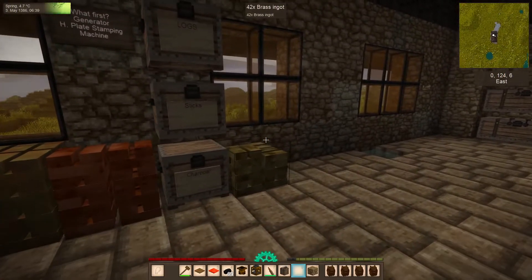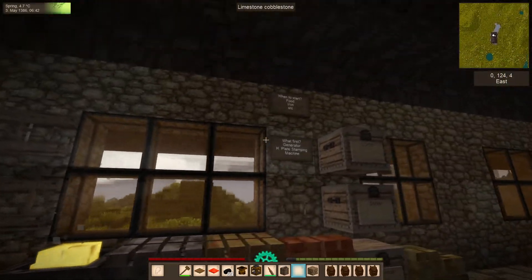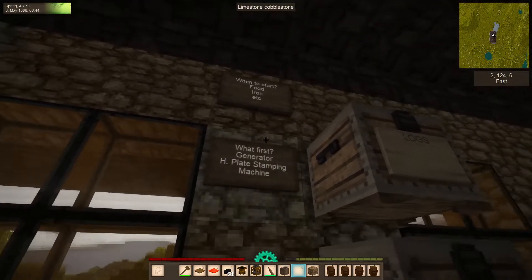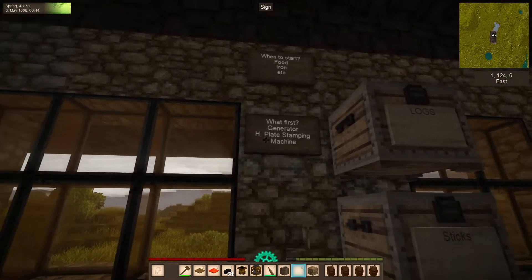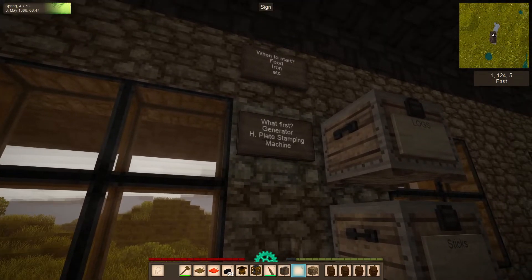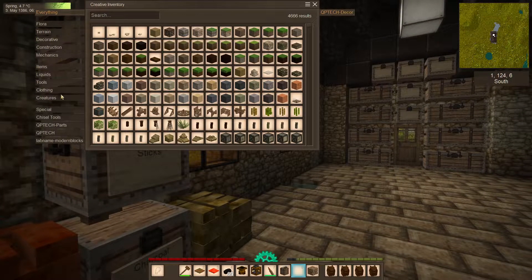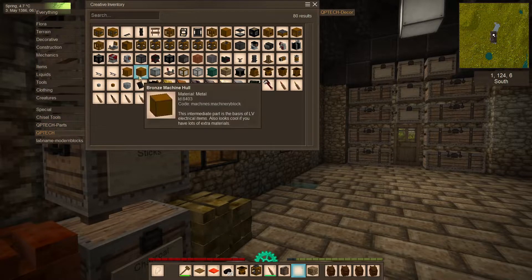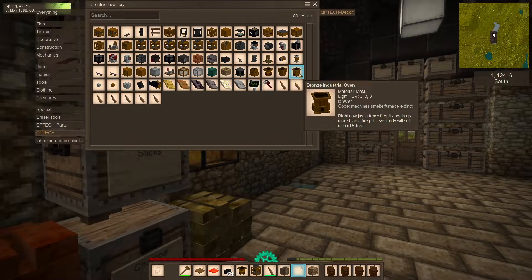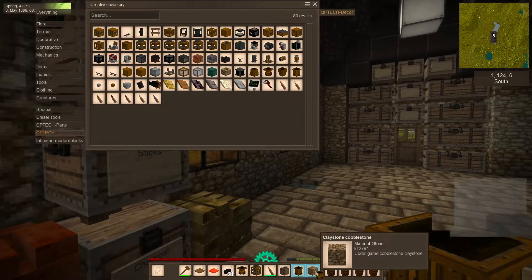So the first things you're going to build once you decide it's time to install Qubitech — you can also install chisel tools if you want fancy decorative stuff — but the first things you're going to build are the primitive generator, and if you have lots of bronze, go for the industrial oven and the fire pit stoker.